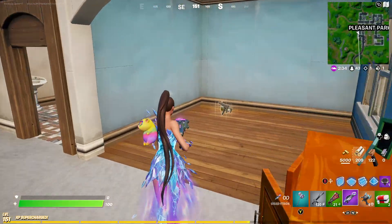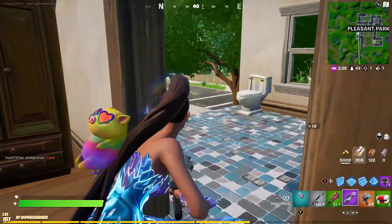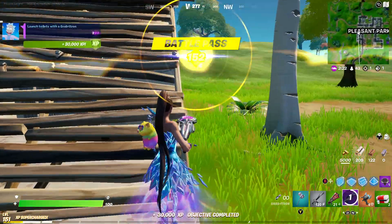To do this challenge, I would recommend landing at Pleasant Park, because there's a bunch of chests and there's also a bunch of toilets. Pretty much you're just going to want to take one, launch it, take it again, launch it.